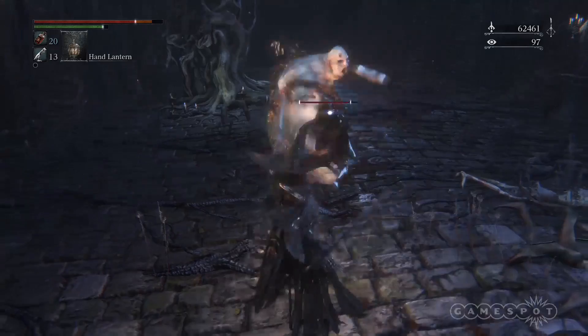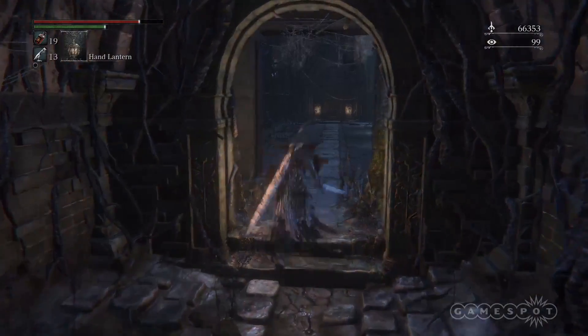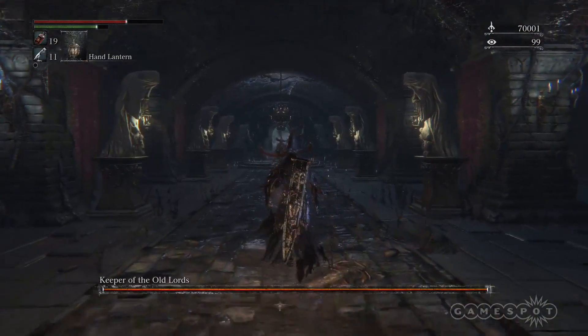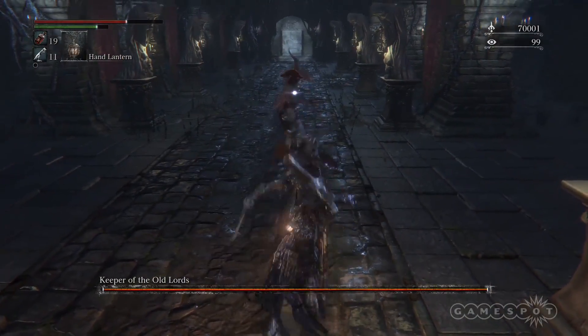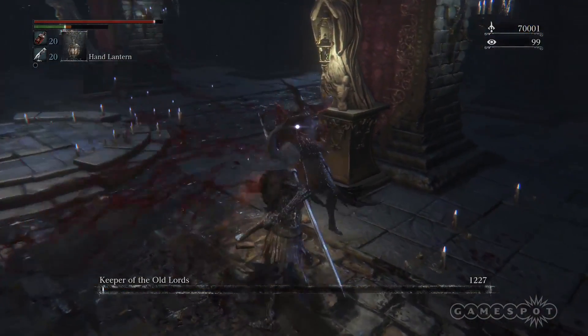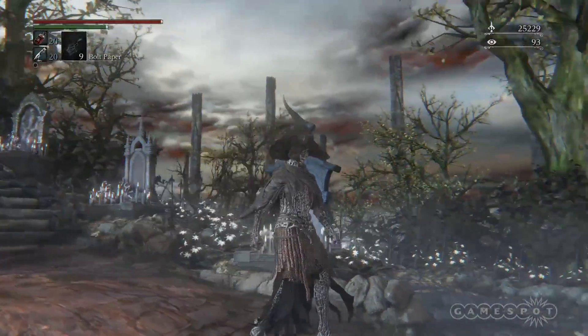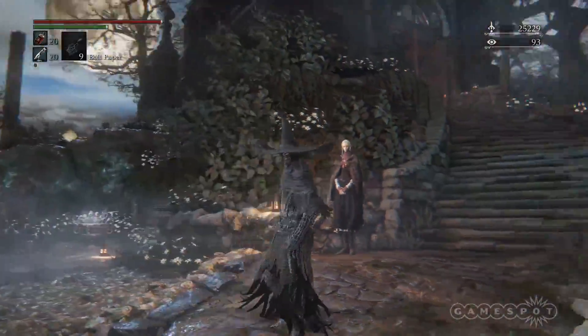In order to get the Bone Ash Armor Set, you'll have to get through the central Demerian Labyrinth. You'll need to venture past the first layer of the dungeon and into layer 2. Once you've arrived in layer 2, make your way to the boss and defeat the Keeper of the Old Lords, who's wearing the armor you want to acquire. After defeating the Keeper of the Old Lords, you now have the ability to buy this armor from the Insight Store. The armor notably has high physical and fire resist.